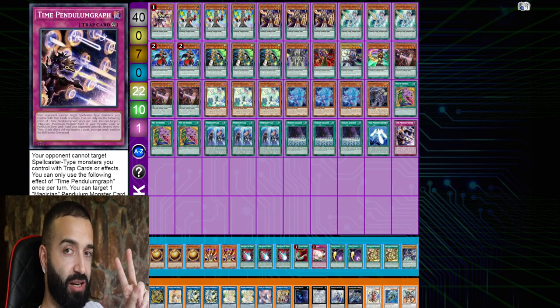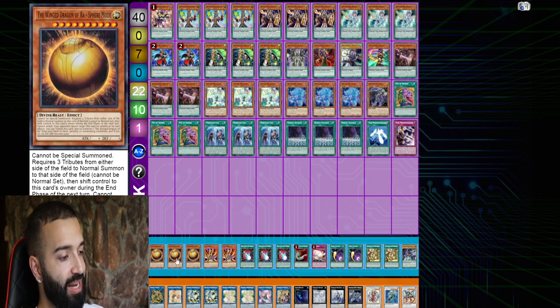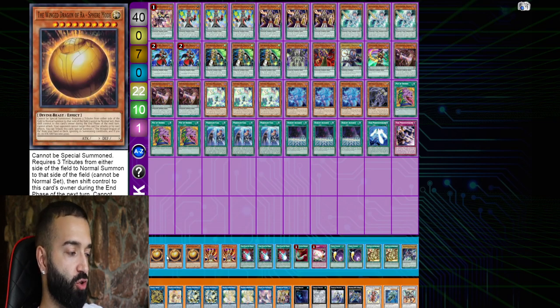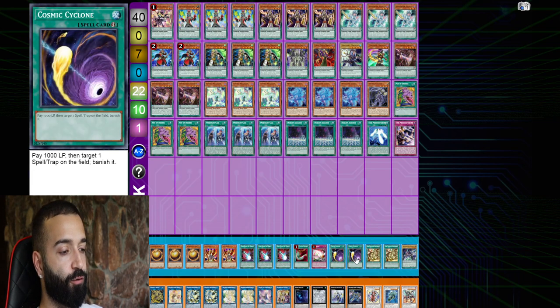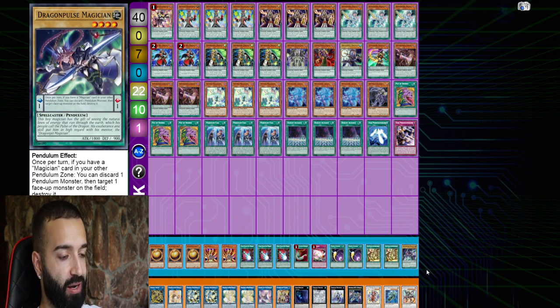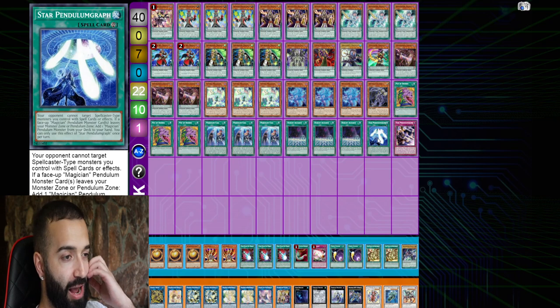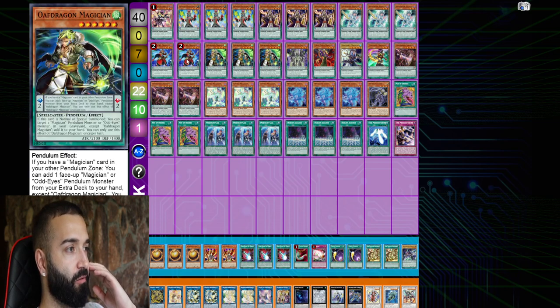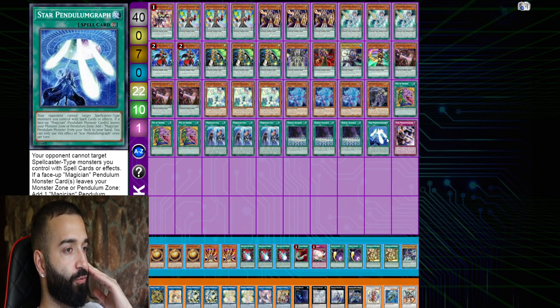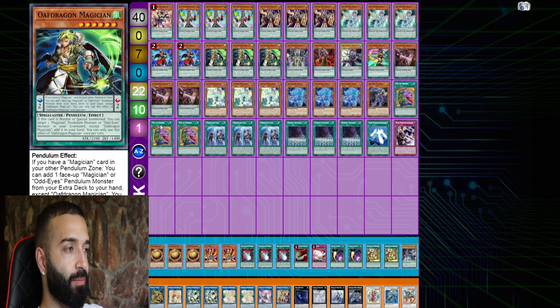Both Pendulum Graphs make all your spellcaster-type monsters — which is basically your entire deck — untargetable by spell and trap effects. That alone against Skystrikers or trap decks is great. Side deck: three Sphere Mode, two Lava Golem, three Dark Ruler — the first eight against Drytron, draw one and win the duel. Four cards for trap/backrow decks and Tri-Brigade, two Secret Village for going first, one Dragon Pulse against Prank-Kids.